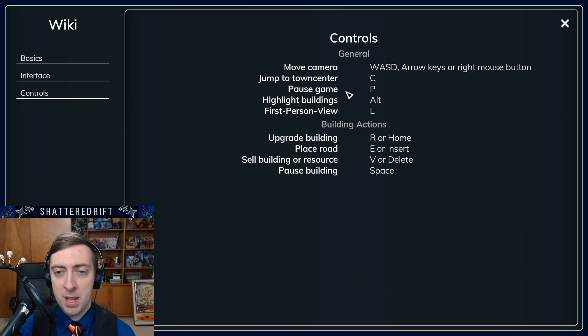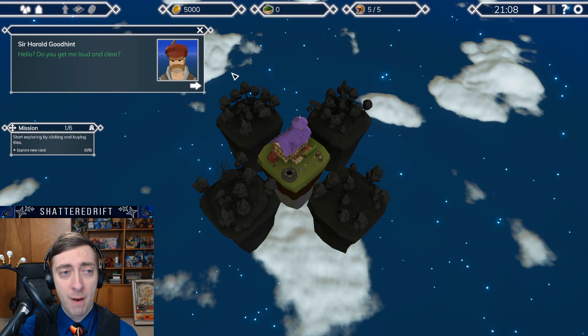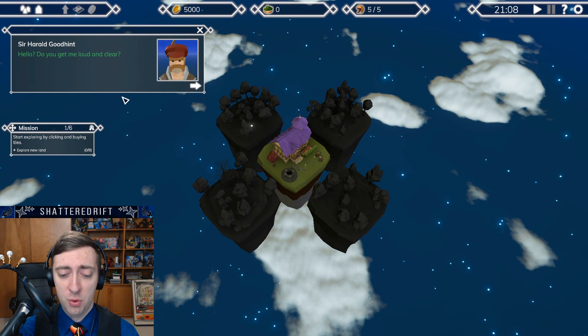Jump to town center is C, pause is P, highlight buildings with Alt — that's a little bit odd. First-person view with L — interesting. Upgrade with R, place road with E, sell with V, pause with space. R-E-V, which I'll forget in about five seconds, but hopefully it'll show us again.